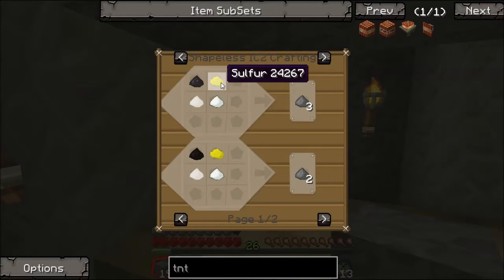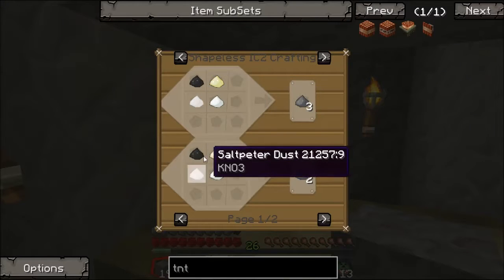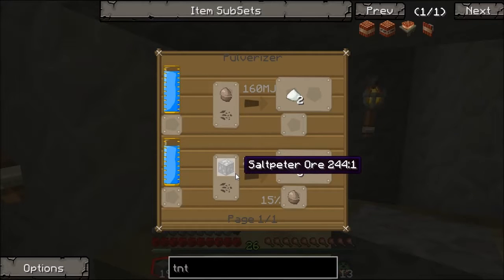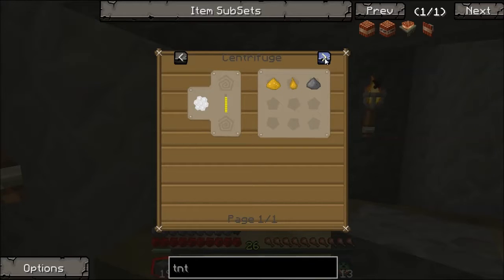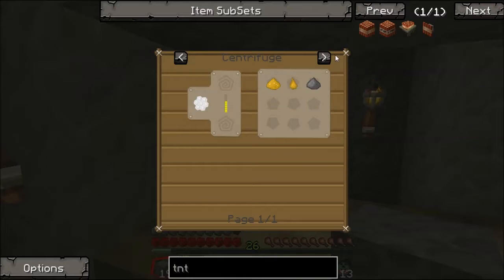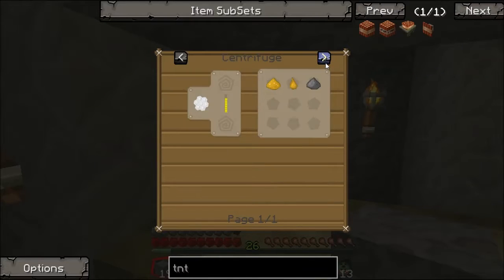There are actually a few ways of crafting this. You can use coal dust, saltpeter — I've never used saltpeter before. Saltpeter ore, I don't think I found that. You can use it with powdery combs; I'm not sure how I get them. That might be my rocky bees actually. We'll have to see about that in a bit.